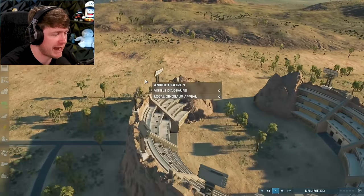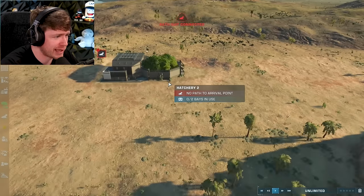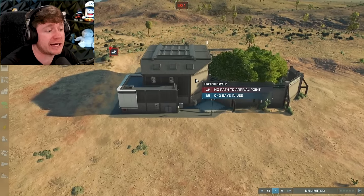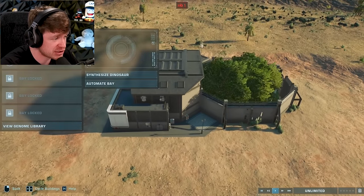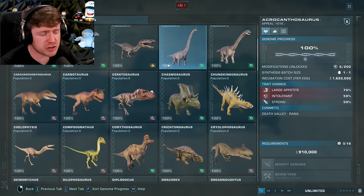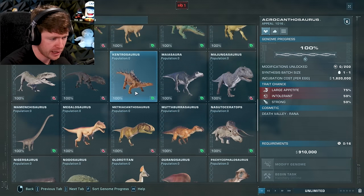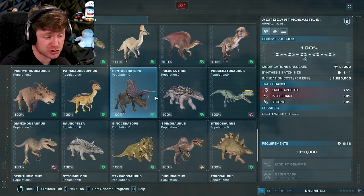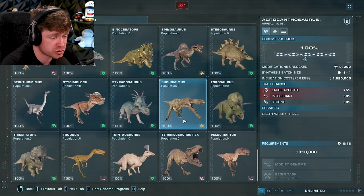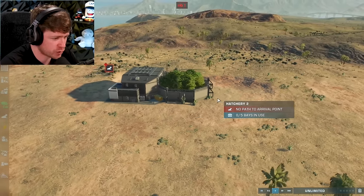Before we can spawn some dinosaurs we've got to make some enclosures. For example, this bad boy right here - this is called a hatchery. So basically you press this and you can create dinosaurs. I don't know if y'all have ever played this game but it's Jurassic World Evolution 2. Look how many dinosaurs you can actually make - there's different DLCs we can get, but today we're just going with the dinosaurs already in. Each hatchery can hold about five dinosaur eggs.